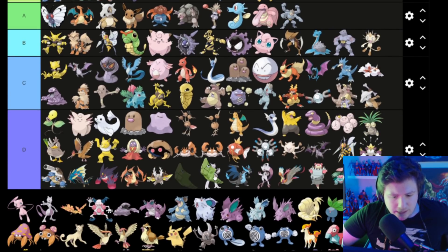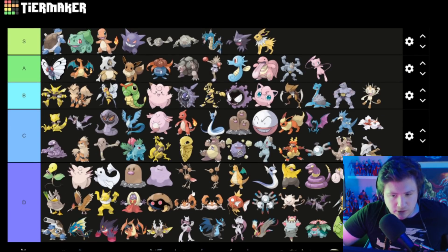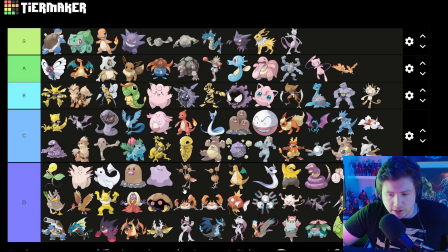Metapod — I don't know — D. Mew is pretty cool — Mew goes in A. Mewtwo is awesome — Mewtwo is S tier — Mewtwo is amazing. Moltres is cool — I do like myself some Moltres — so Moltres goes in A.